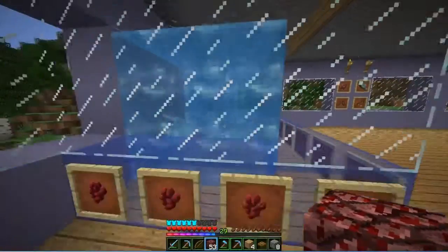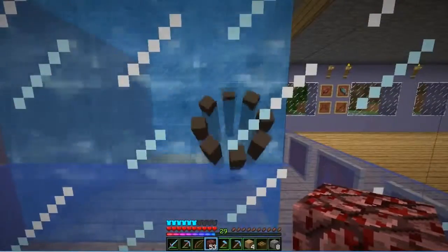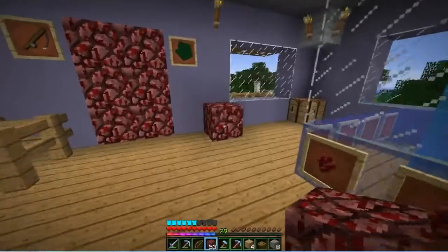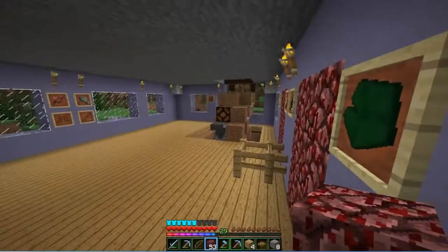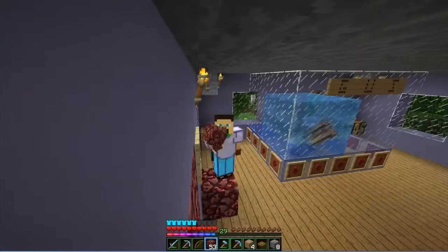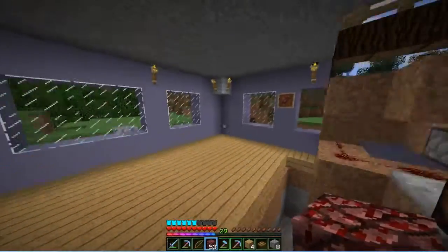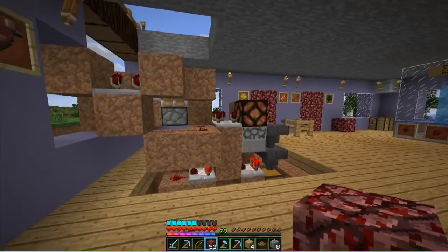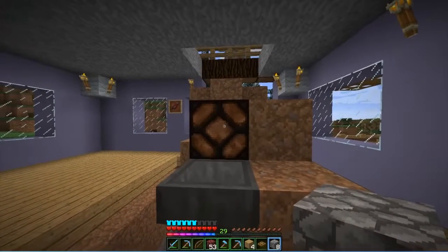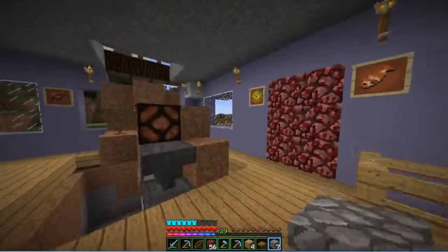Hey guys, Dad Cub here, welcome to another episode of Cube Craft Season 2 - this is episode two of the Cube Craft Dad Cub Fishing Factory. I'm here at my fishing factory, and I want to show you what I've got. The redstone contraption is working! Just for a test, let's throw in a piece of cobble - and I got three netherrack. Very good!